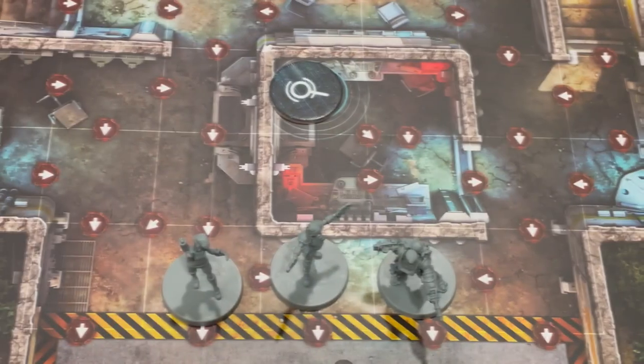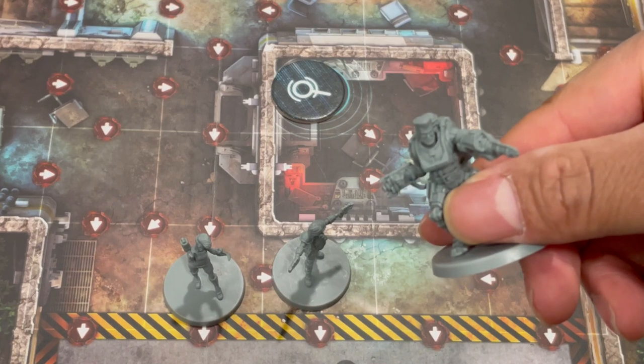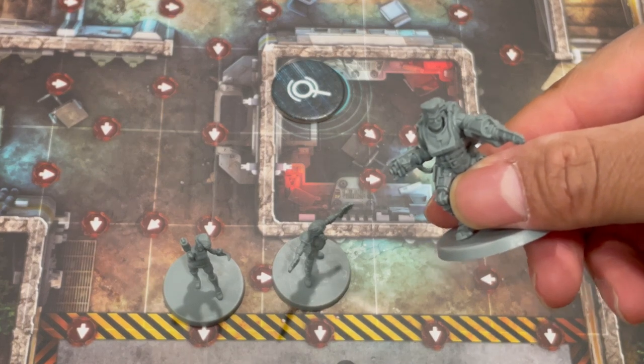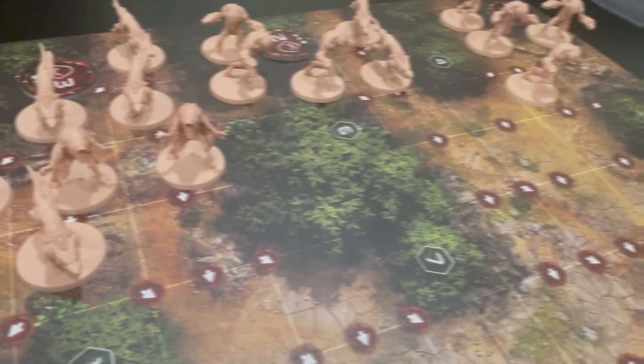Project Elite is a real-time dice rolling game for one to six players. In this game you're going to be picking from one of, I think, ten different army soldiers.